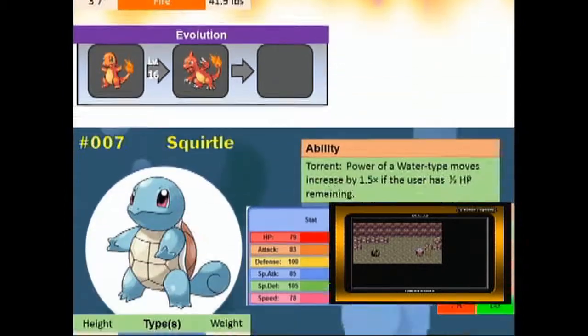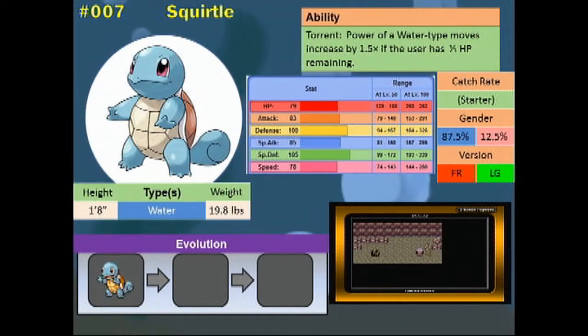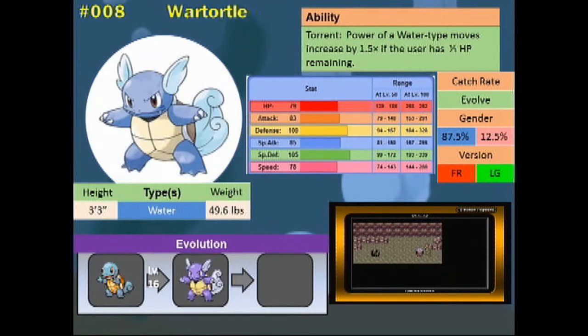Then Wartortle. When Squirtle evolves into Wartortle, it still remains the most balanced of the bunch, receiving equal stat boosts all around with only a slight increase in special defense, which will come in handy when we reach an upcoming gym. I just love the Generation 1 starters — the second evolution stage. They just look so cool.